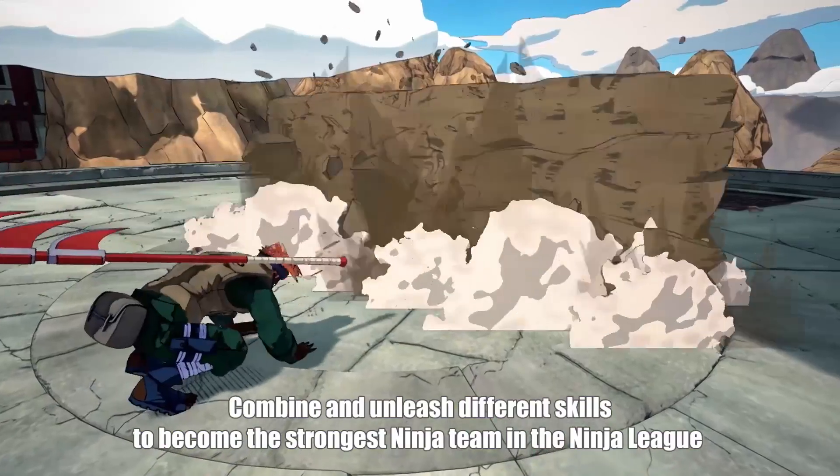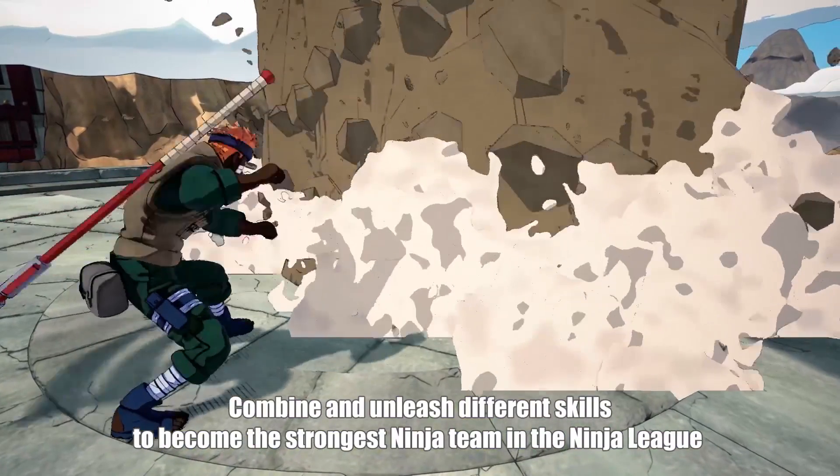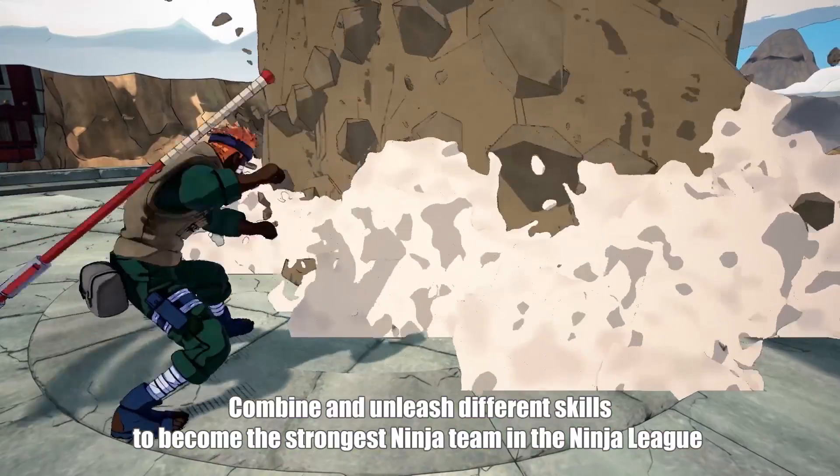And finally the last ability on our list is the earth-style rockwall — not the official name, just something I made up, but it's what it looks like. This is another ability seen in the character creation trailer. It's a defensive ability that can protect you and your teammates from any attack coming from that direction. Just stand behind the wall and you're pretty safe.